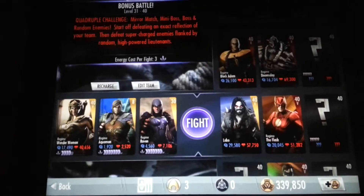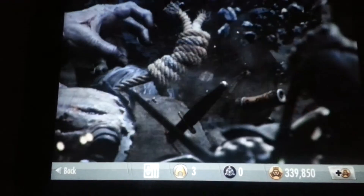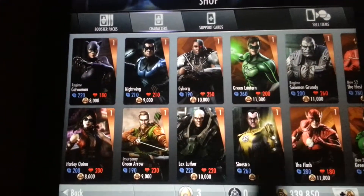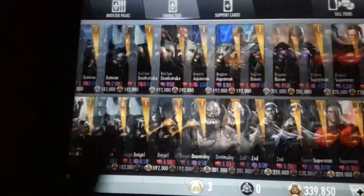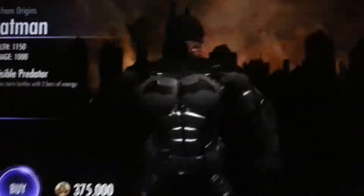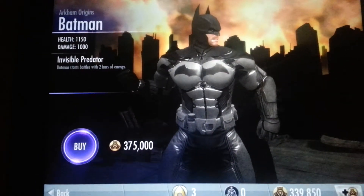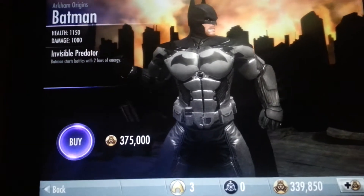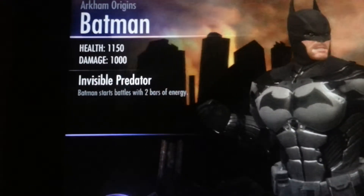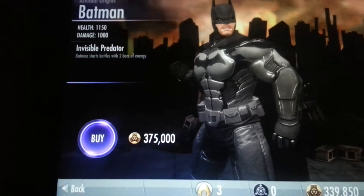Good morning, good afternoon, good evening. So my previous video was relating to trying to obtain the new character, or one of the latest characters which has been spotted, which is this bad boy right here — looking beast — Batman Arkham Origin. As you can see, his health is at 1150, his damage is at 1000, and his tactical move is Batman starts with 2 bars of energy. That sounds amazing.